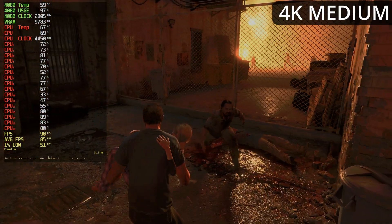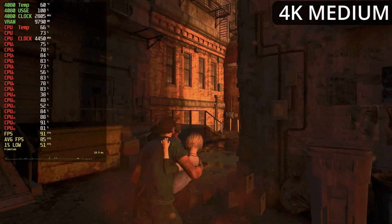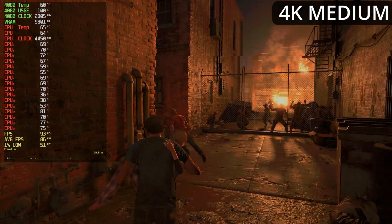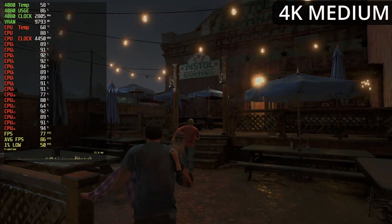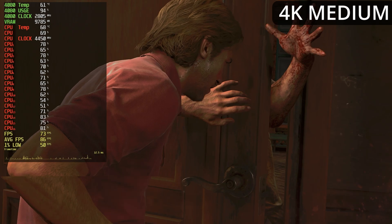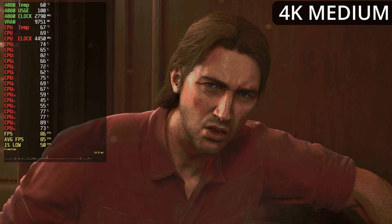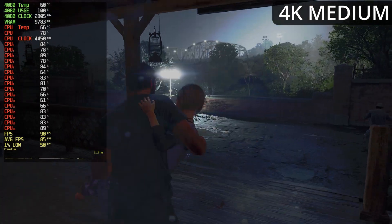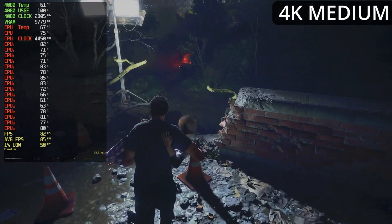Our VRAM is now officially below 10 gigabytes. If you're rocking a 3080 and want to play at 4K, you cannot go above the Medium preset — be mindful of that. The longer we play the scene, the worse some stats get: our 1% lows drop from 62 FPS down to 50 FPS, which is less than ideal. Overall, I'm seeing more games like this — similar to Hogwarts Legacy — where the Medium preset at 4K seems to be the sweet spot.